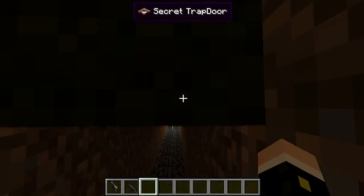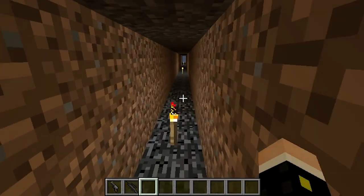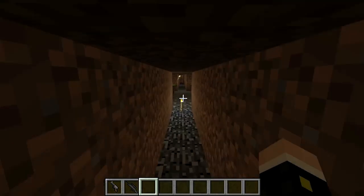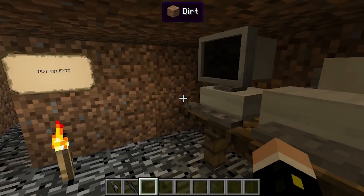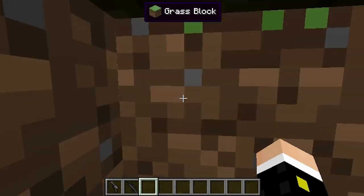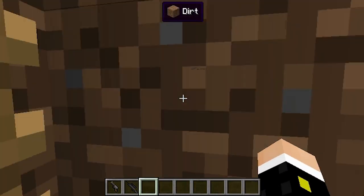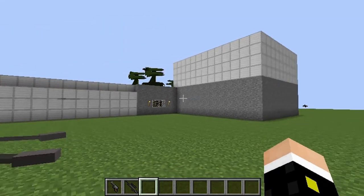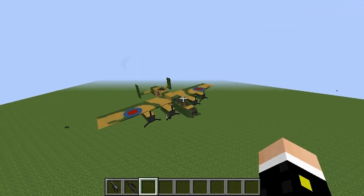Let's go down to the bunker. I am going to fly — I am in creative mode, I won't lie. It won't really hurt the map if you're in creative, but it kind of defeats the purpose of all the secret traps since I built them for a survival experience. That door that says 'not an exit' is actually an exit, and it leads outside the base to the bomber plane.